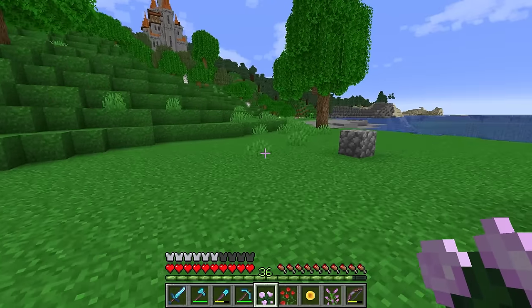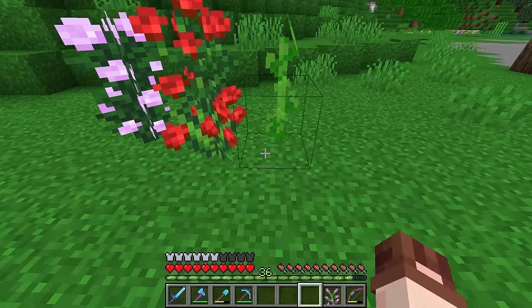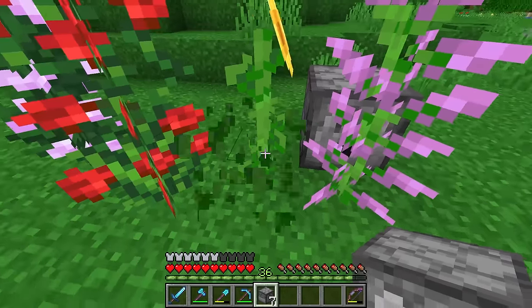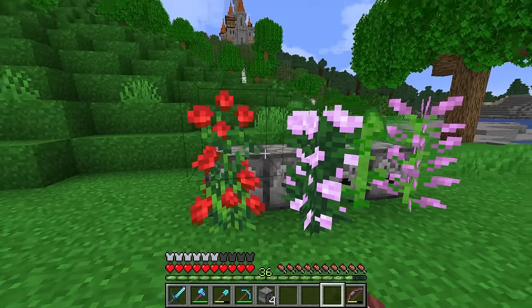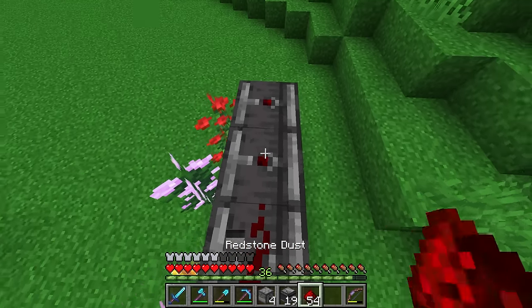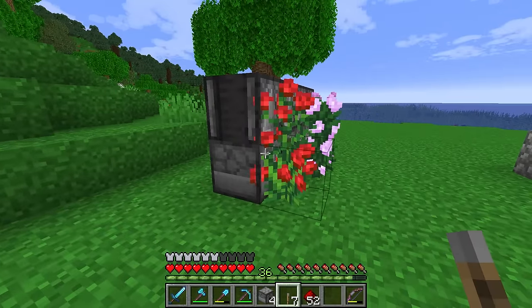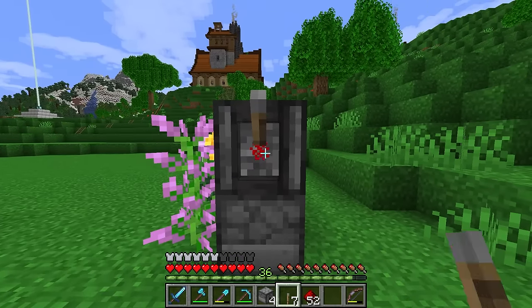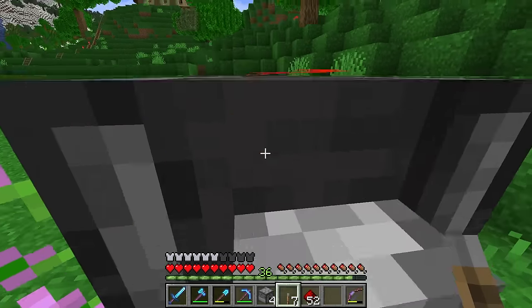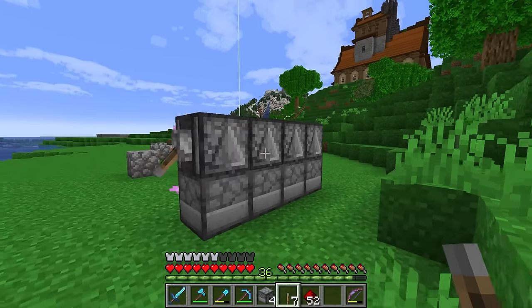Now these two-tall flower farms, they're pretty easy to build. I think we can just start off by chucking these flowers down. Then we need some dispensers in behind them. If we get some observers above these facing downwards with some redstone on the top, slap a lever here — you can hear the dispensers working. We just got to get some bone meal in there. Breaking the redstone seems to work.